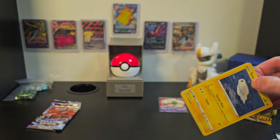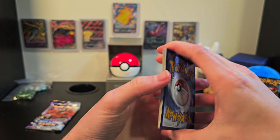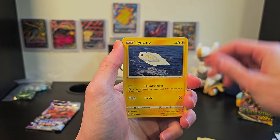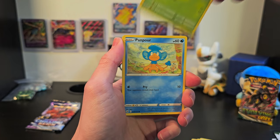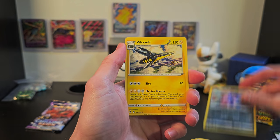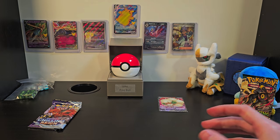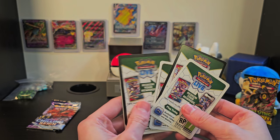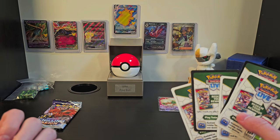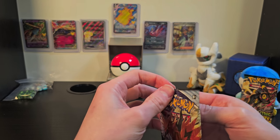Moving on to our next booster. We've got energy, Lopunny, Hariyama, Breloom, Tynamo, Galarian Meowth, Gossifleur, Panpour, Eevee, Croagunk as a nice reverse holo, and Vikavolt. Now, I don't know if you guys have noticed this, but I read that the code cards actually correspond to what you get in the packs. On our black code cards we've gotten the Whimsicott V as well as the holo, and on the white code cards we didn't really get anything of note — so maybe there's something to that after all. Let me know what you think in the comments.